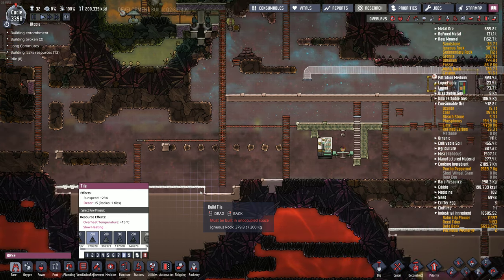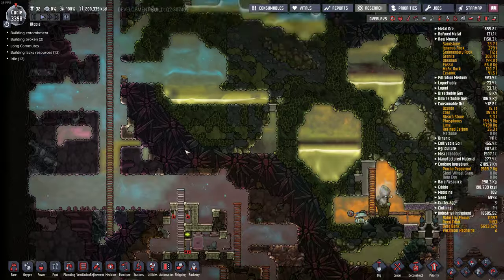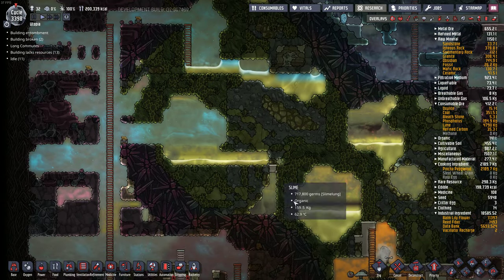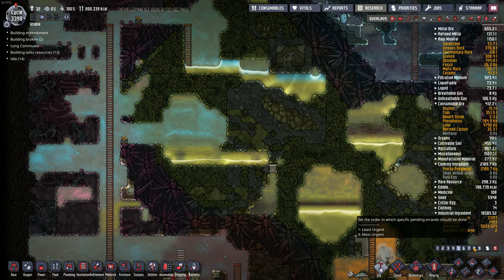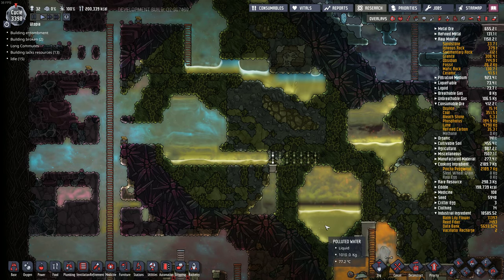This is priority 8. I guess that's fine. I want to consolidate all this water down to the bottom here, probably like this, and then let it collect in there.